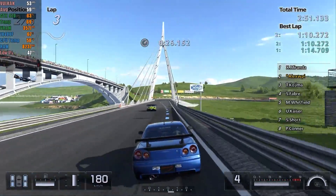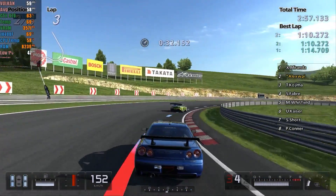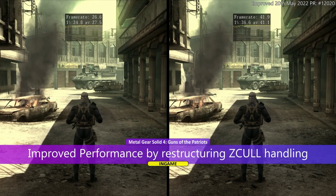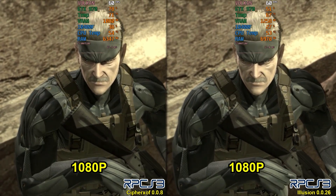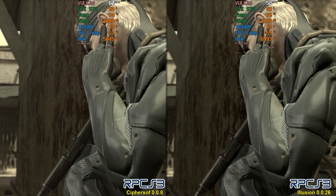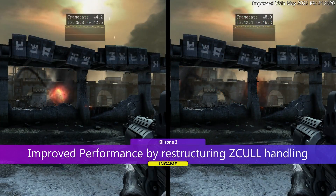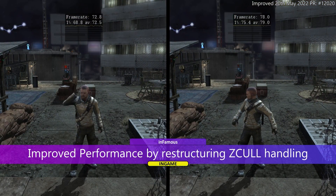I should warn newcomers that this emulator is extremely dependent on the CPU, so a powerful CPU is necessary to get good performance, especially in exclusives. Another exclusive that has received improvements is Metal Gear Solid 4 — previously it was only possible to run the game decently on custom builds, but now even on the main build the game can maintain around 40 FPS in open areas. Other games that benefited from this same update were Killzone 2, which had an increase from 40 to 45 FPS, and Infamous, which gained from 74 to almost 80 FPS.